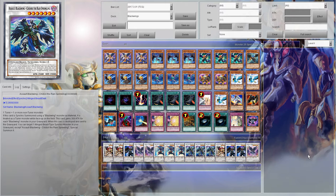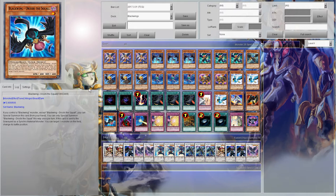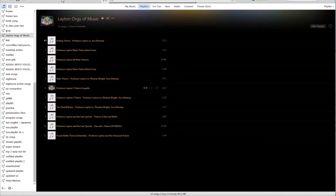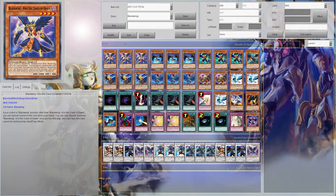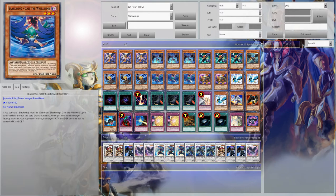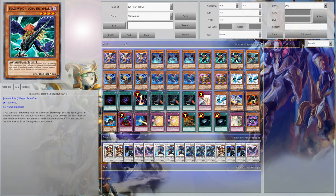Let's go over them real quick — what these guys do and how useful they are. Kalut — used to not be destroyed by the effects of spells or traps, really nice. Bora would special summon a monster when it destroys one by battle. That guy also has an attack of 1500 or less and has piercing damage. You can special summon Bora if you have another Blackwing on the field.